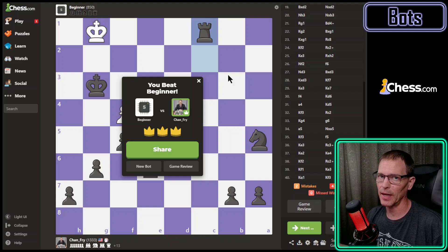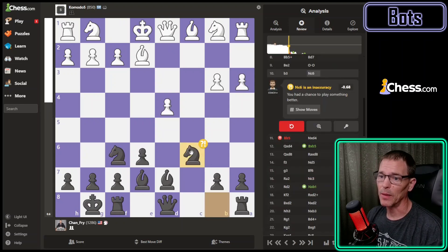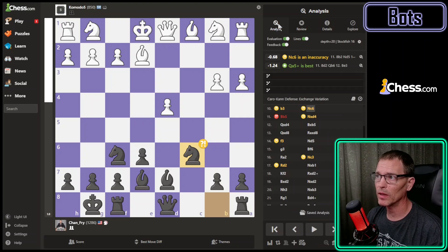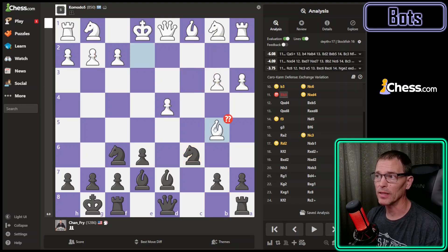That one turned out to not be difficult to get ahead - it was just difficult to win because of how well the king kept hiding itself. I know the way I got ahead was by the bot continuing to give me chances. I have one game review per day and I'm going to use mine on this game. This looks pretty good - I didn't have any mistakes, misses, or blunders, just a few inaccuracies. The bot had a few inaccuracies and one blunder. Their blunder was right there - it says that was inaccurate but I still had a very slight lead.